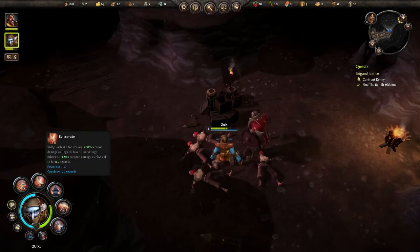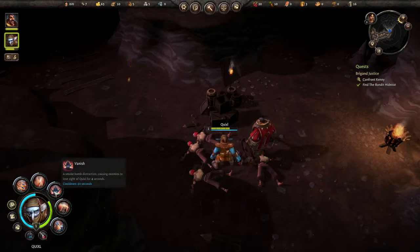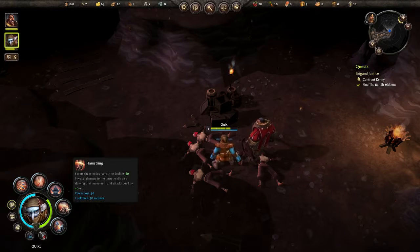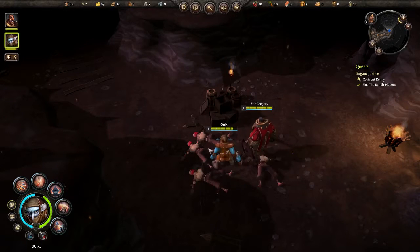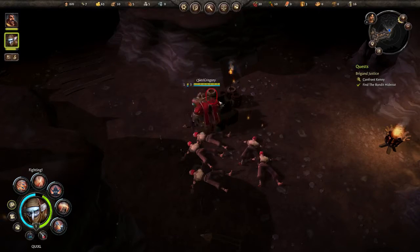Eviscerate: wildly slash at a foe dealing 200% weapon damage — I definitely should have used that. Vanish: handy if he needs to get away. Hamstring: snares them so they walk slower, that's definitely a good one. And Backstab — a classic thief skill. Anyway, let's continue on.